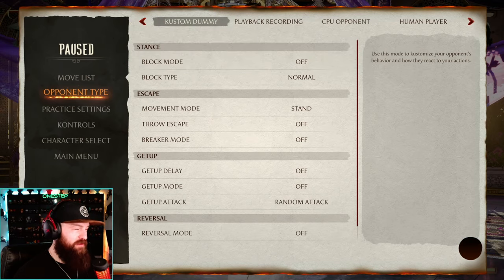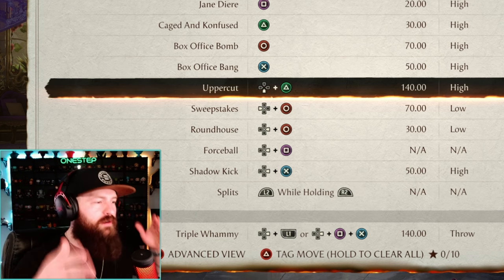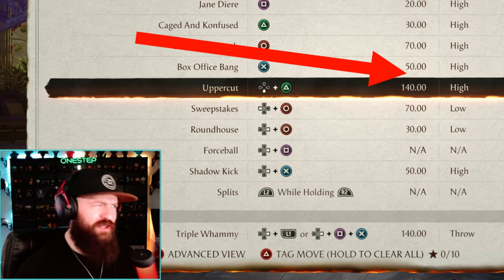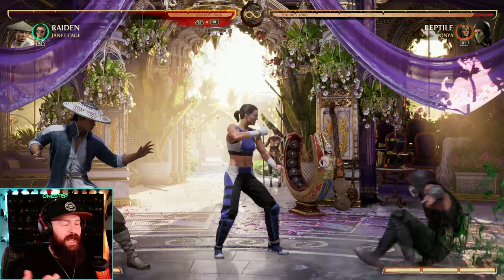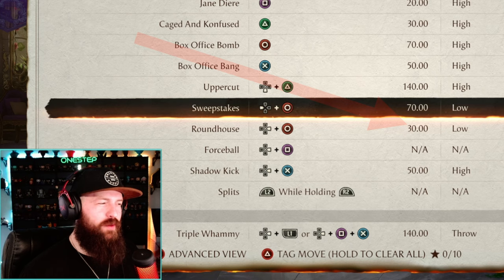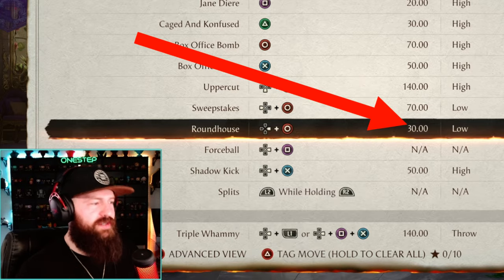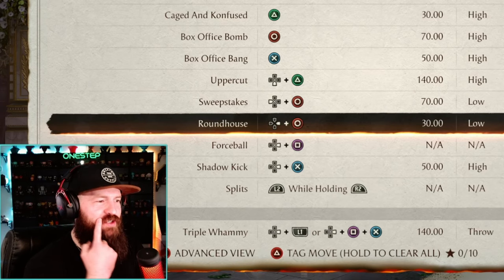In the move list for Janet Cage there are actually a lot of discrepancies between the damage and the block type of her moves. For example, the uppercut says 140 damage, but when we do the move it's clearly not 140. Let's go ahead and try that — down to uppercut — 90 damage. That is 50 damage off from what the move list states, which is quite a discrepancy. Not only that, the roundhouse says 30 damage, block type low, and that's our forward four — but when we do it: 90 damage for a high. The move list said 30 damage for a low — not even close, different block types, way different damage.